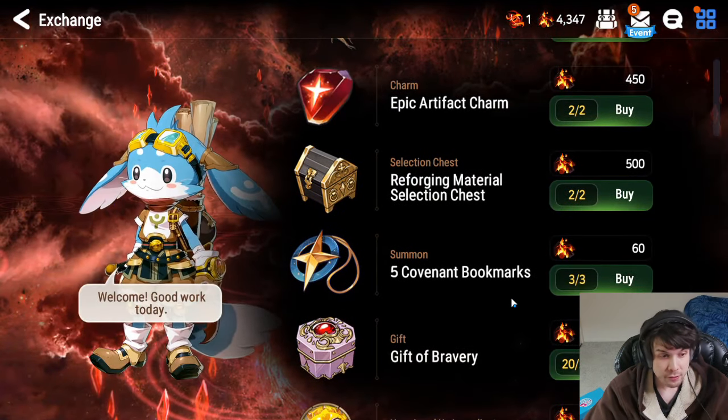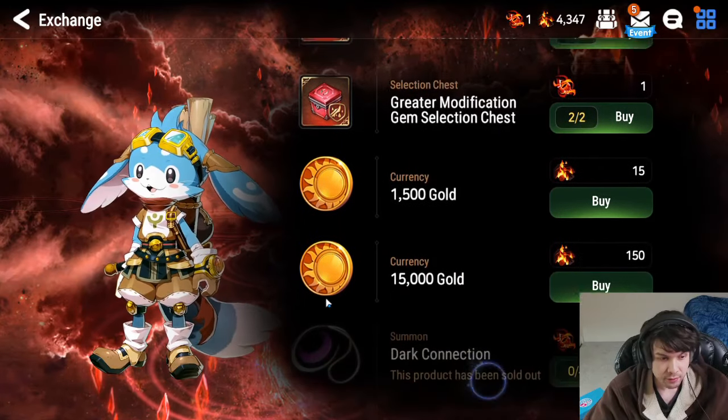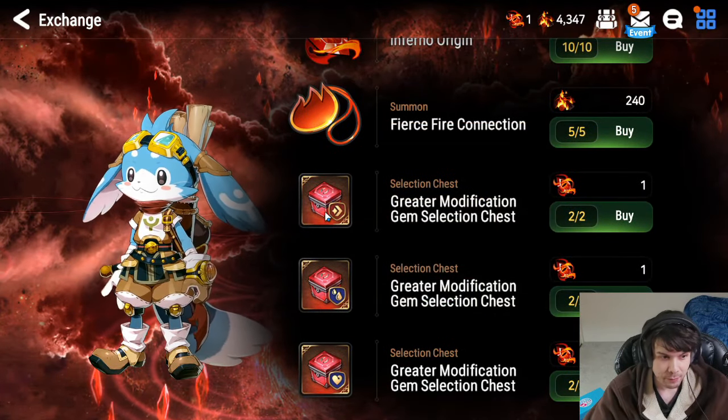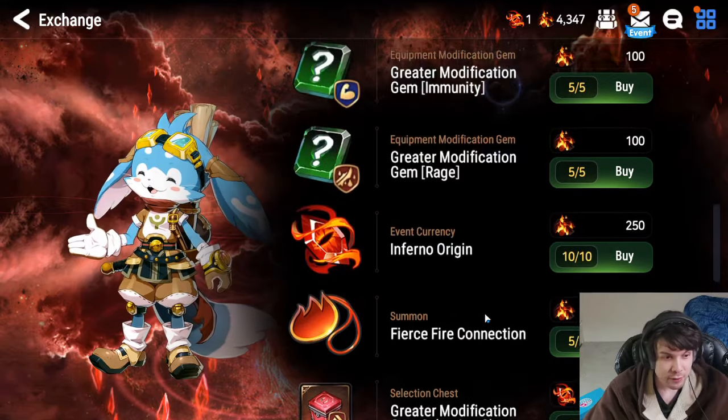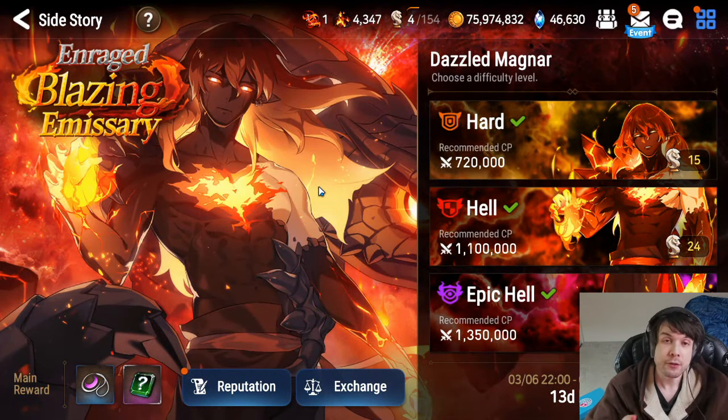A lot of people are going to want to do this — you want to buy all this stuff from this shop. You especially want to make sure you get these Dark Connection bookmarks, and some of the important stuff like maybe the Speed Boxes and the Lifesteal Boxes.